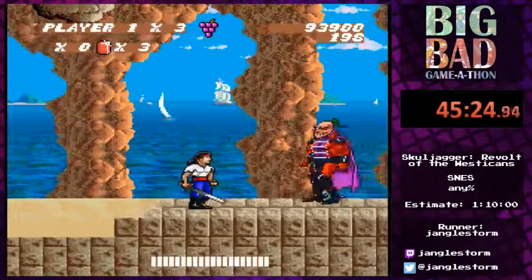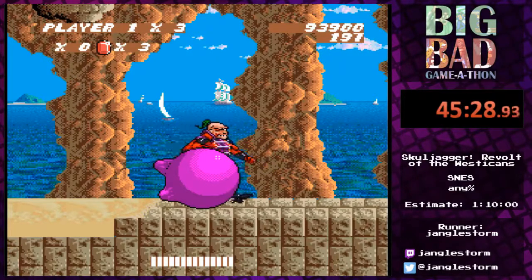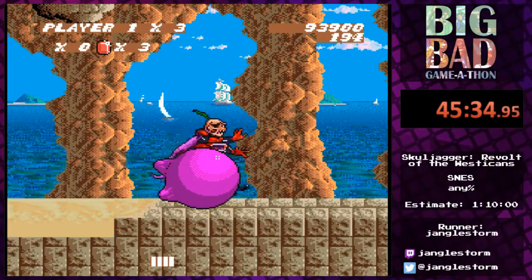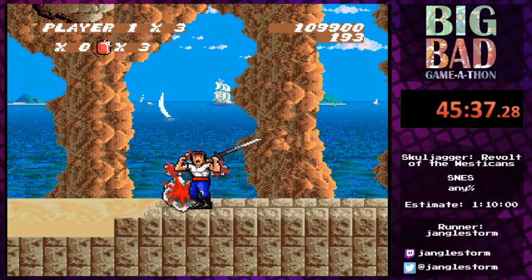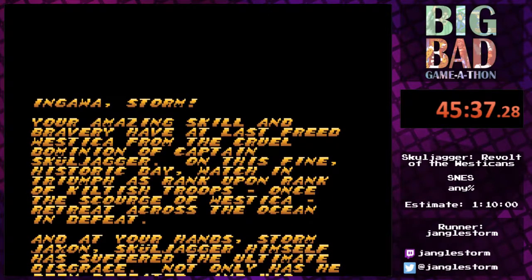We've landed at the final boss, and this is going to be very quick. We just stand over here, let him have a taste of the grape gum, wait until he is defeated, and reach the gem. And that's how you rescue Wessica. Ingawa!